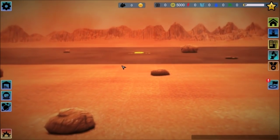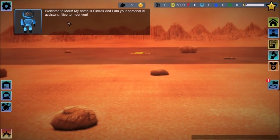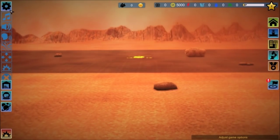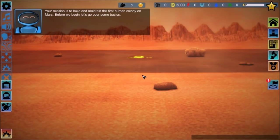So is there a tutorial at all? Welcome to Mars. My name is Sinclair, and I'm your personal AI assistant. Nice to meet you. Let me go ahead and turn the sound up. Your mission is to build and maintain the first human colony on Mars. Before we begin, let's go over some basics.